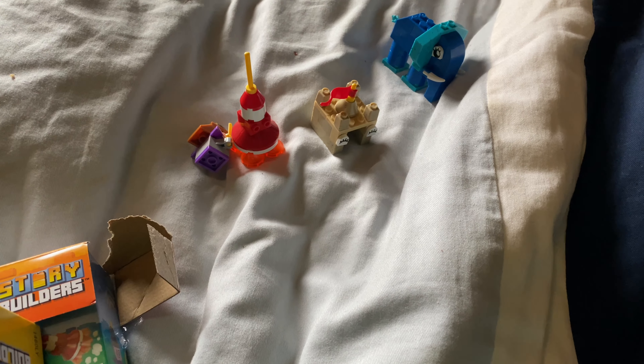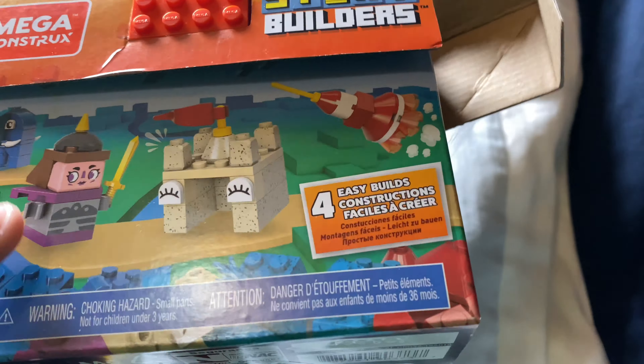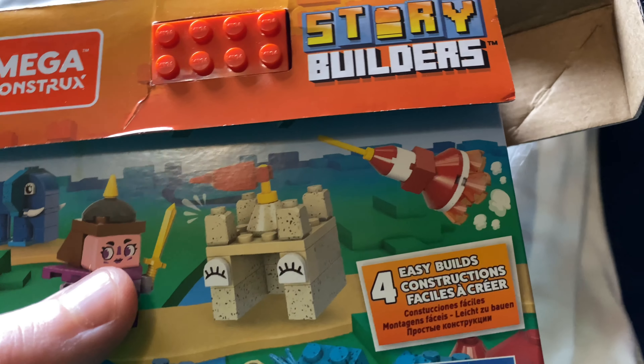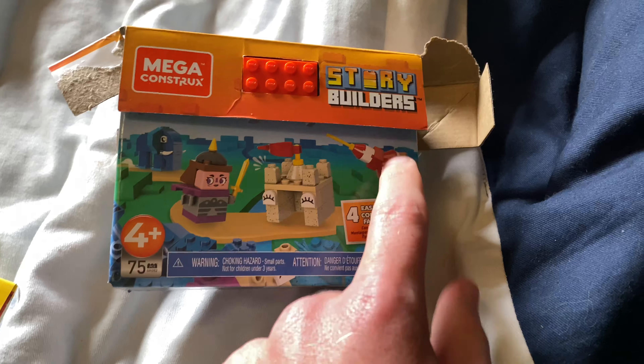Okay, Common Gaming, I'm going to show you — I made this Mega Construct Story Builders. Made these four things: a Viking, a Viking Queen, an elephant, a sandcastle with eyes, and a rocket ship.